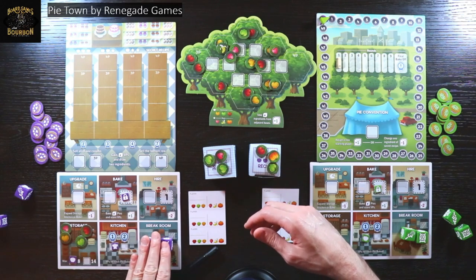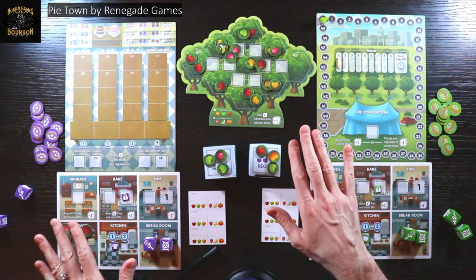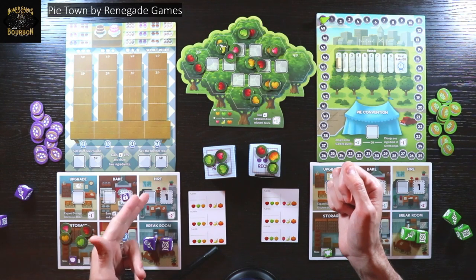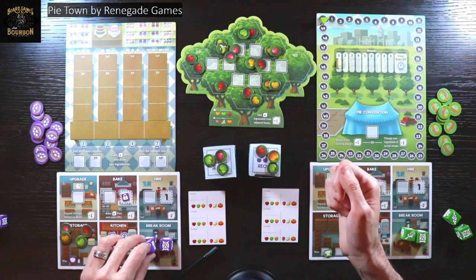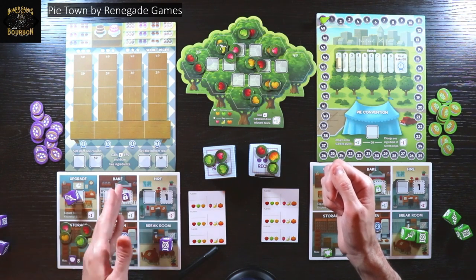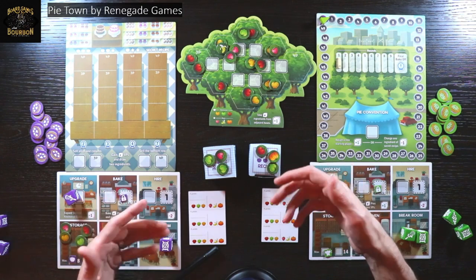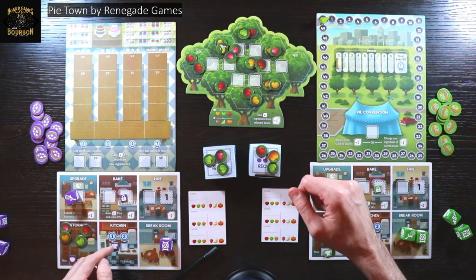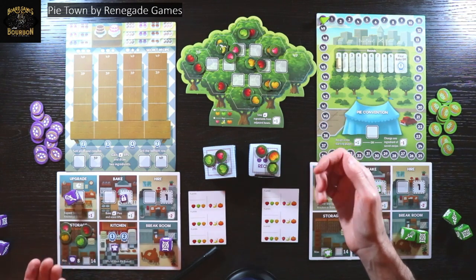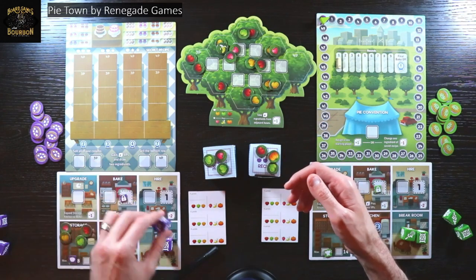What you're going to do is place your workers around the board. Some actions are going to elevate the level of your worker, some are going to downgrade it, but they all do different things. You can go hire another worker so now you have three. You can go upgrade and unlock abilities on your board. You can bake more pies, which is a big aspect of getting points. You can change the amount of points you get when you bake pies, and you can store more resources so that you can therefore make more pies.